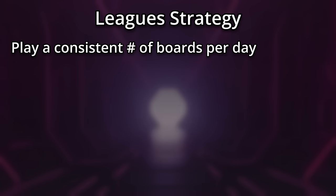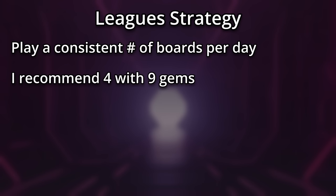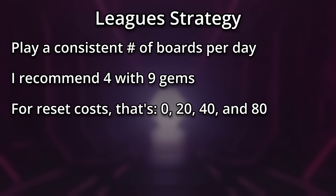Instead, you'll want to just play a consistent number of boards each day. I'd recommend four boards, each with you spending nine gems each. So in terms of reset costs, that's the free board and the 20, 40, and 80 energy boards that you will be playing.